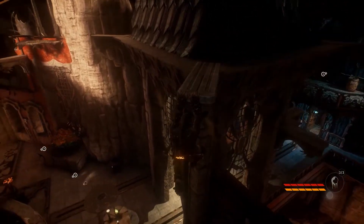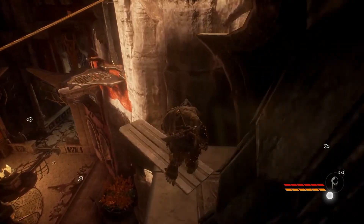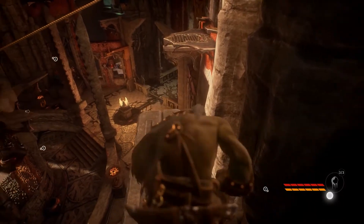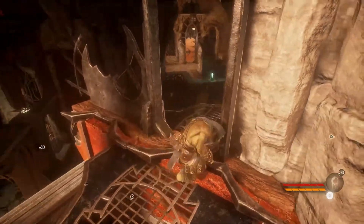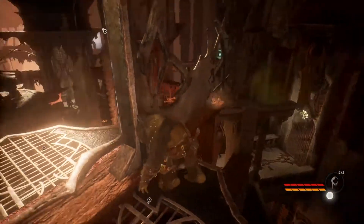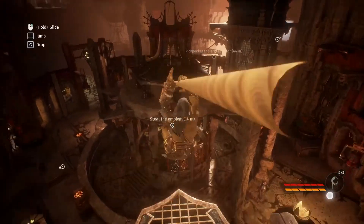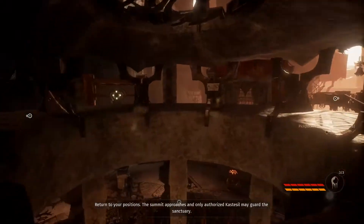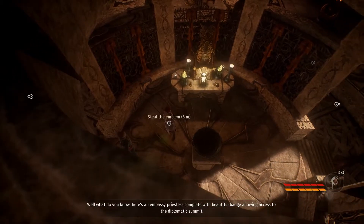Let's go over here — no one should be able to see me. How do I roll again? I don't remember. Okay great, no one can see me. I'm really petrified of this. Okay, the guards are saying 'turn to your positions, the summit approaches.' Here's an embassy freeze desk.